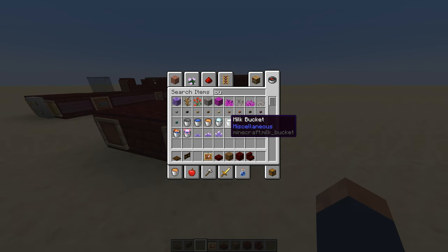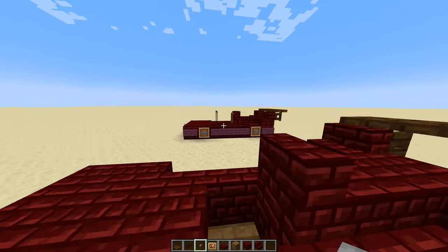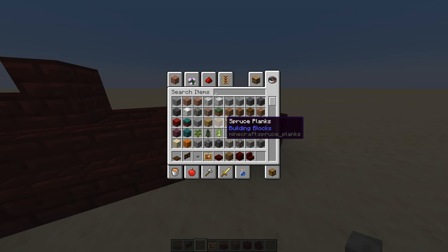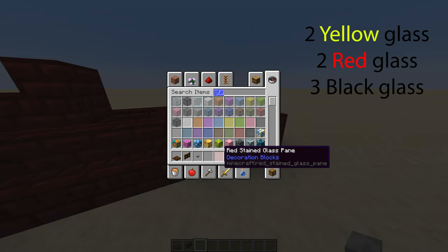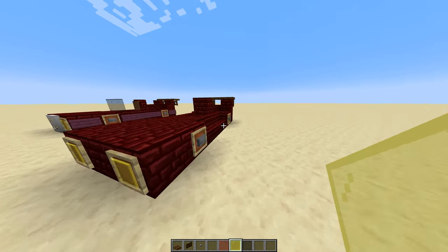Then take a button, any type you prefer. Place that just next to the item frame to finish your wheels. Now, grab glass panes specifically. Take two red stained glass, two yellow, and three black. Put both your yellow stained glass in the front.